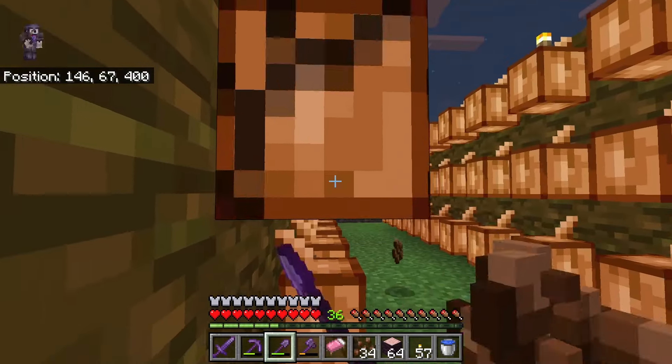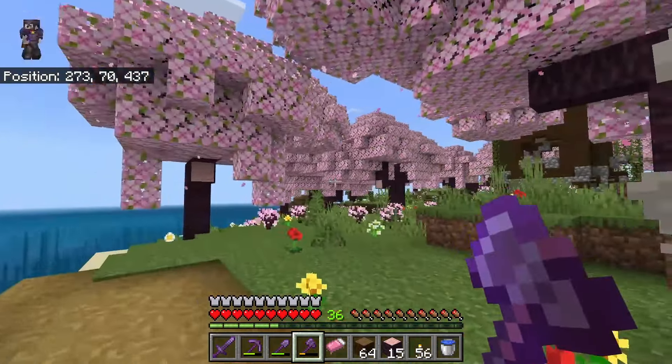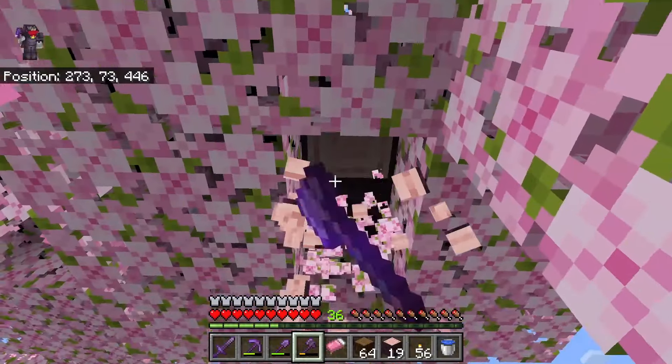When you save the village at the end of the event, you will get given a code for this Minecraft cape. It's a really cool cape for the people who go to the events, but for people who can't go, who don't live anywhere near where one of these events are, or can't afford to go to the events, won't be able to get this cape.